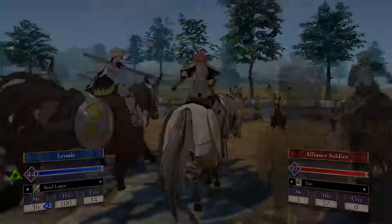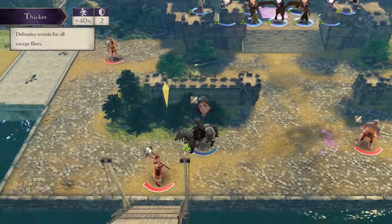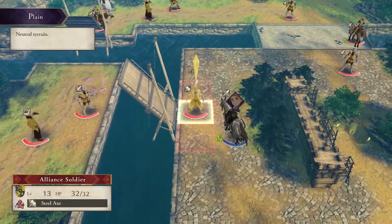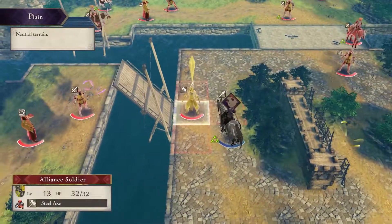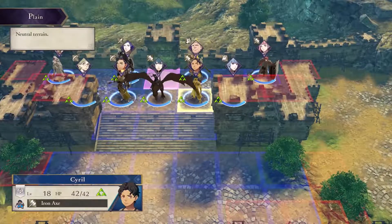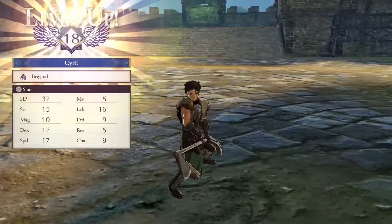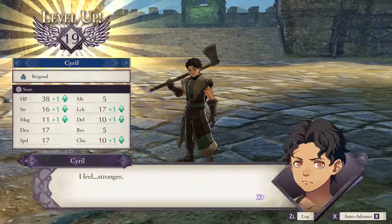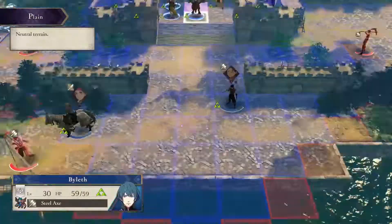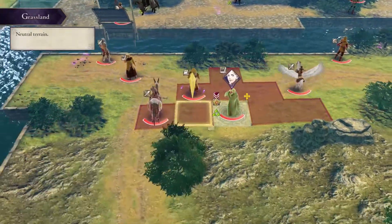Have Leonie take out some of the units. This is your fastest way to Acheron — taking out this bridge. You would have to take out this unit, move a unit onto that bridge, select the bridge command, and lower it. Acheron, as a mage, has some pretty good attack range, so do be careful when you're advancing forward.